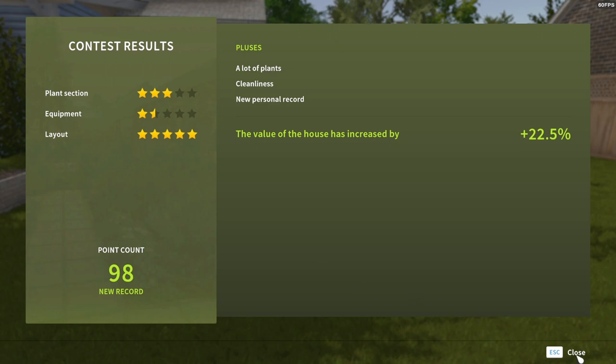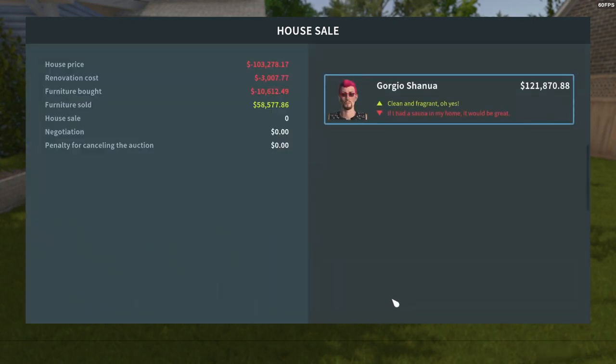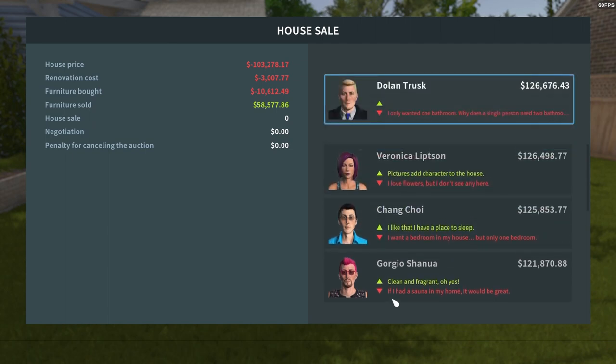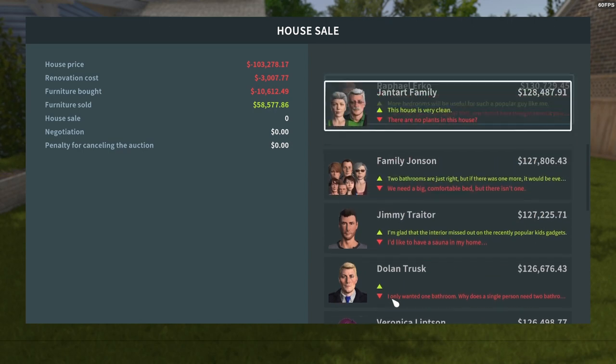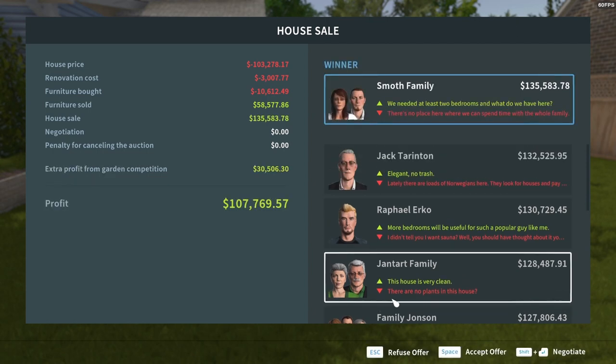We get a 22.5% increase — that's better than a kick in the teeth. Now let's put it on auction and see who wants to buy. I've hardly ever sold to that Veronica Lipson. And again, it's the Smoth family. Son of a gun. We made $107,000 — we actually made more of a profit on this property than we did on the other one. But that's the way it goes. Shall we accept the offer? I think we should.